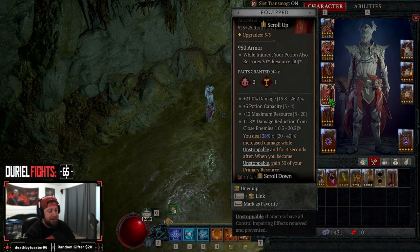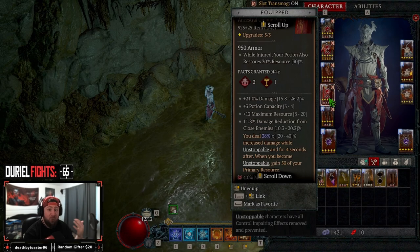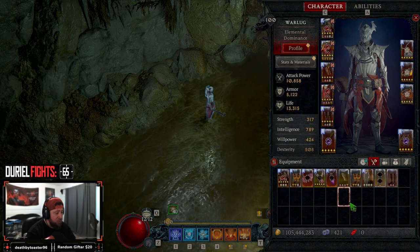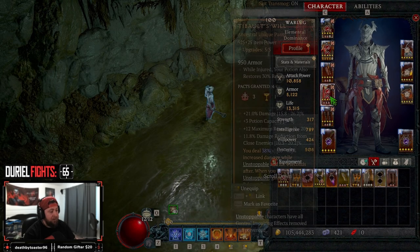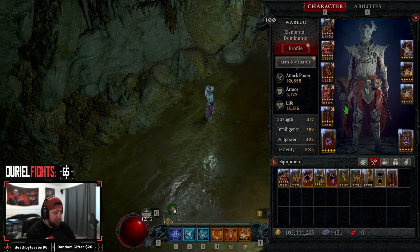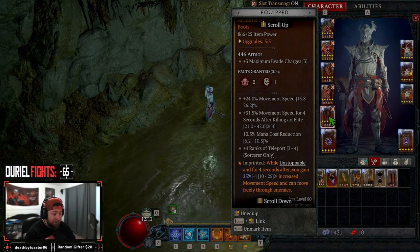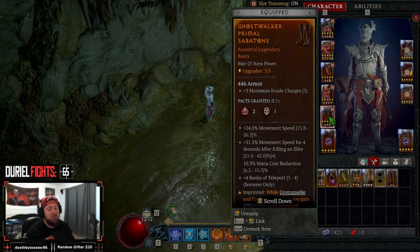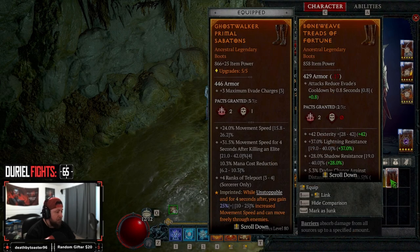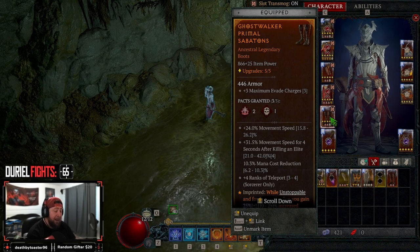In our pants, we're using Tibolt's Will — every time we dash we become unstoppable and gain 50% of our primary resource back to keep us full, which also helps Edgemasters deal even more damage. If you don't have Tibolt's Will, use regular pants with max ranks in Firewall and defenses. For boots, we're running Ghostwalkers paired with Metamorphose — this lets us be unstoppable with increased move speed. If you prefer more damage over mobility, something like Exploit to increase damage to crowd-controlled monsters works well too.